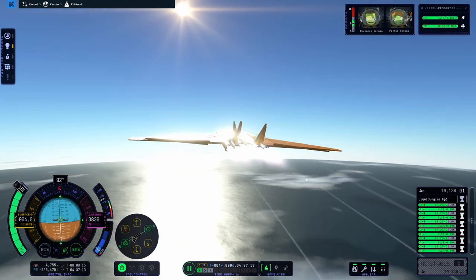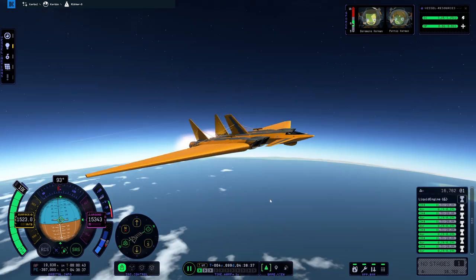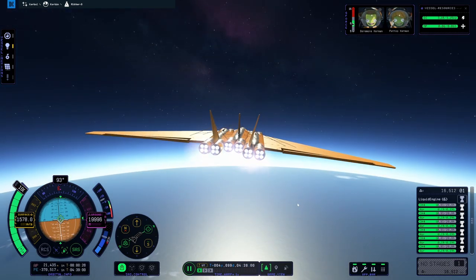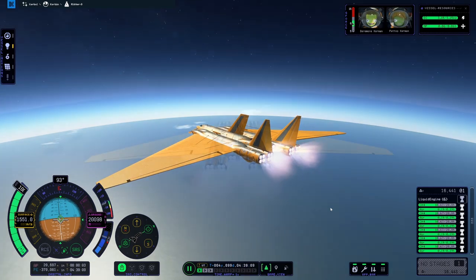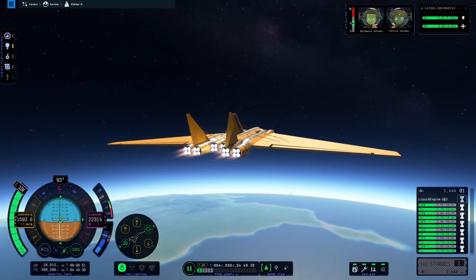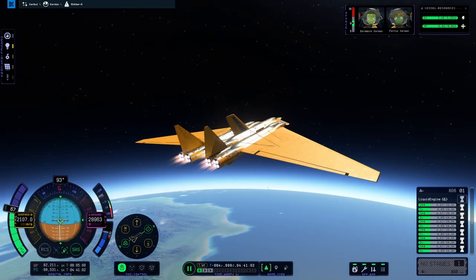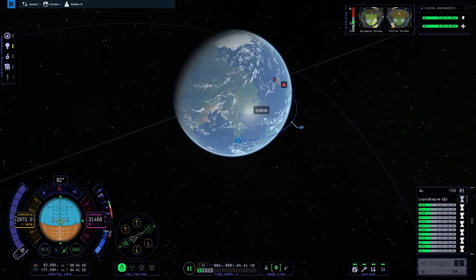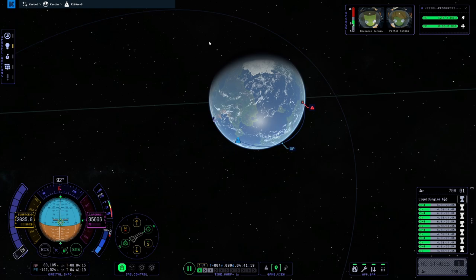It's wibbling a lot. We are passing 1,000 meters per second. Still accelerating. Running out of air, so going over to the oxidizer stage. Going through oxidizer so much faster than the methane. And that has put us at 80,000 kilometers periapsis. So we'll enter a bit closer to our periapsis and then burn again — see if we can circularize properly.